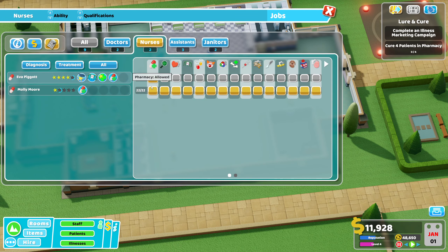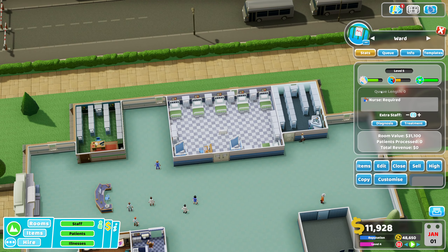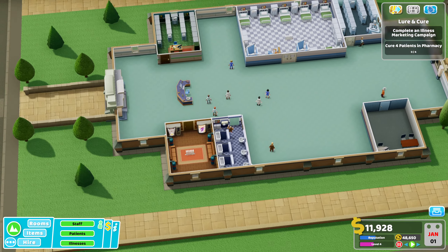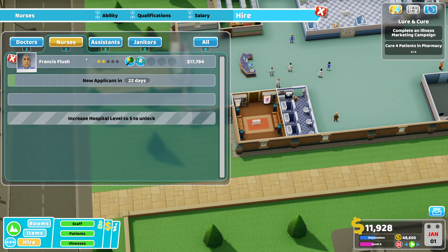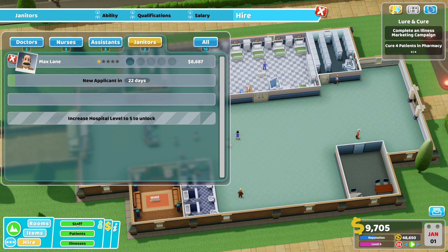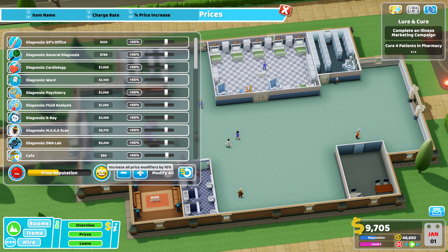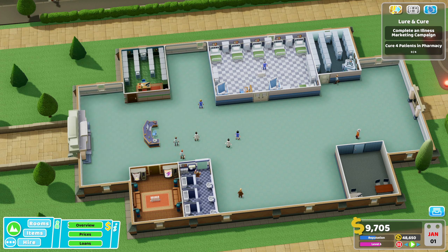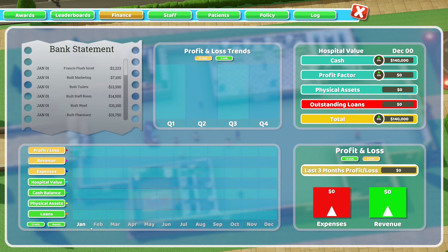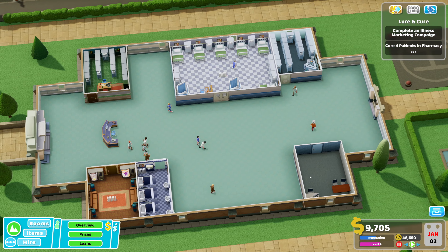Let me just tag these, stick this there, let's get another nurse hired. We are all good. Let's just get our prices up — as always put our diagnosis down to minus 20. Not really making that much extra money from it, and get these ticked — all right, off we go.